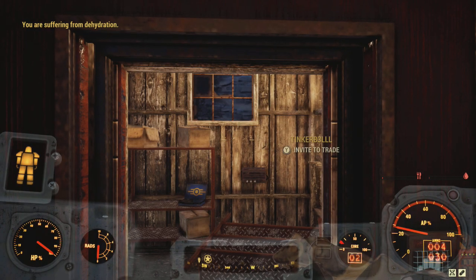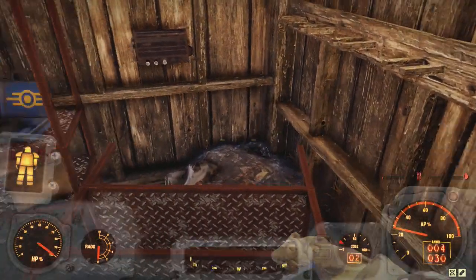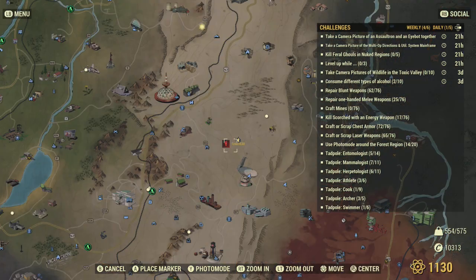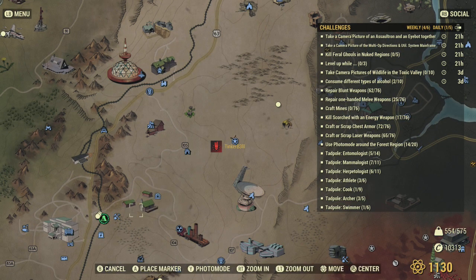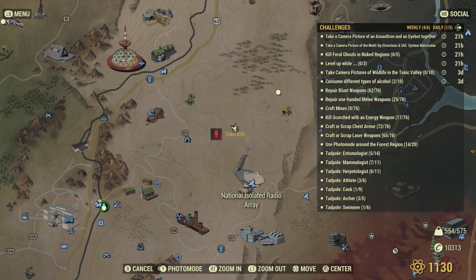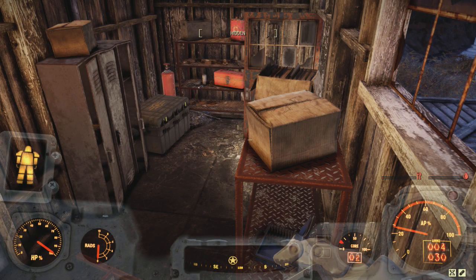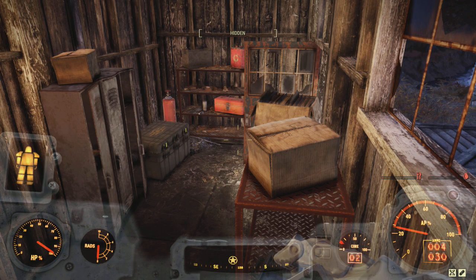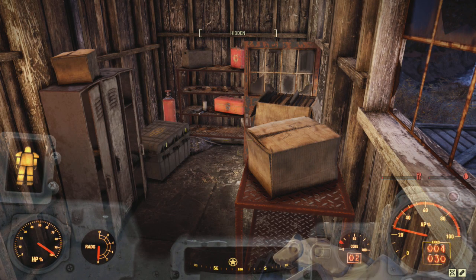Going upstairs, I'm just going to try and crouch here somewhere. There is a bear in the area. Just to show you the location: White Springs over here, Middle Mount Caverns, and then Alpha is just above this radio tower. It does say I am hidden at the moment - let's see if this will work.